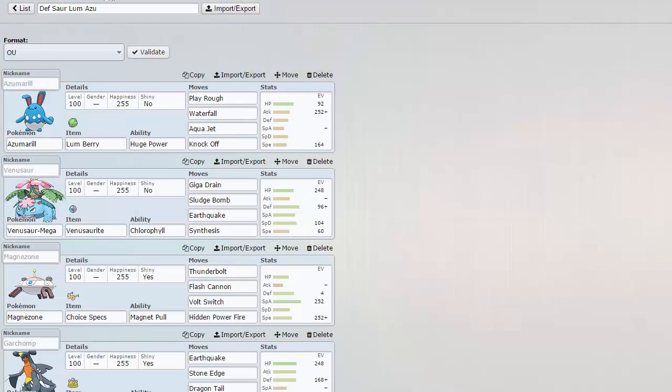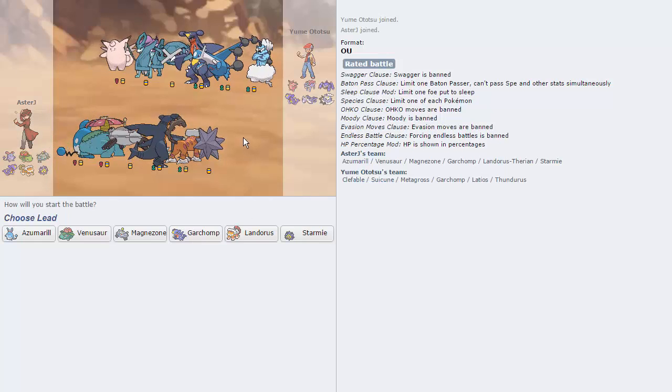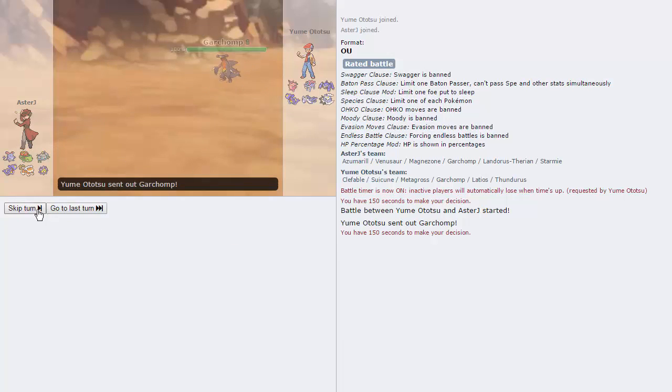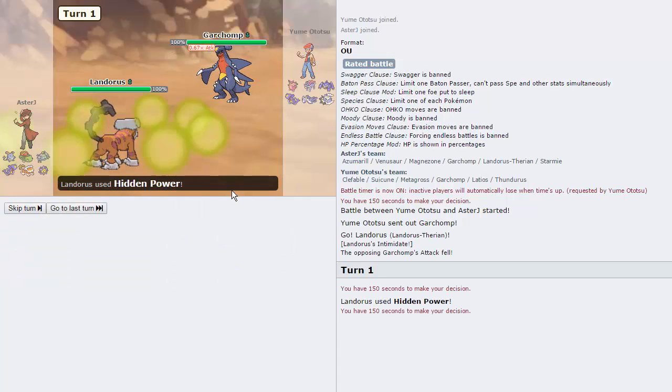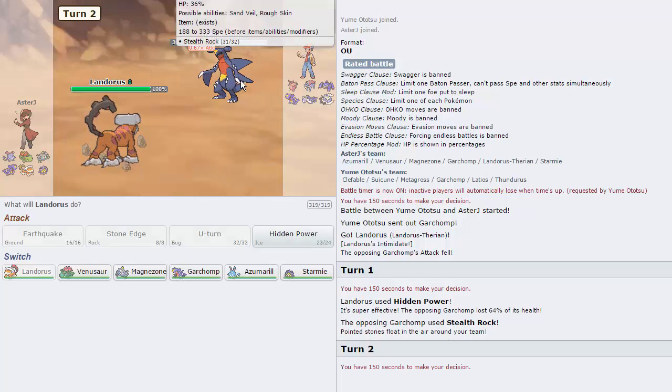So we'll see how this team does — I haven't tried it extensively recently. This guy is packing pretty much everything that we can beat. That Thundurus scares me a little bit because it can paralyze stuff, but I think other than that, I'm pretty safe to lead with Landorus right here as he leads with Garchomp. I'm just going to Hidden Power Ice this, and we're going to do 64% — it's a great anti-lead option.